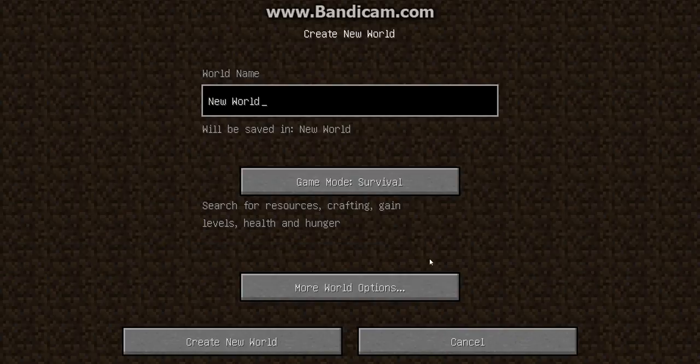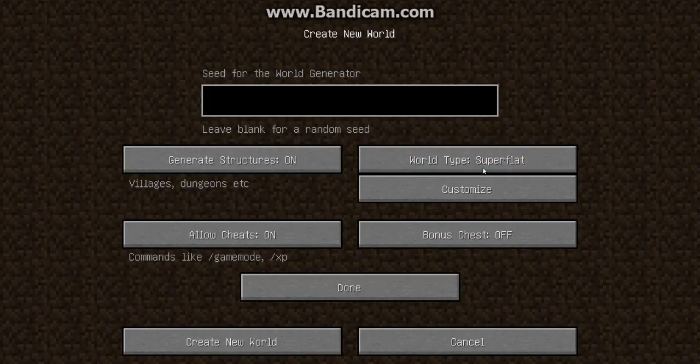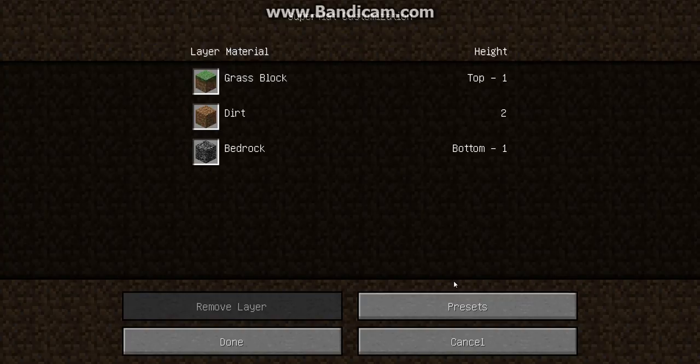So yeah, we want to go to single player, create new world, and I'll just name this world there. I want to go to creative so I don't fall in the void and die. I don't really care about any of this since this is just a tutorial.